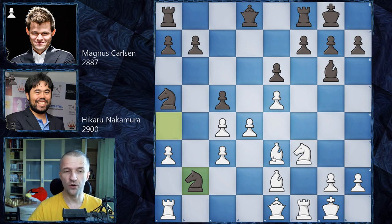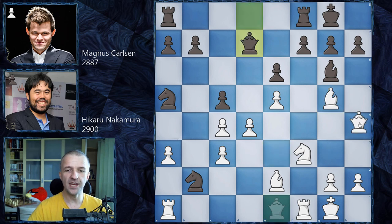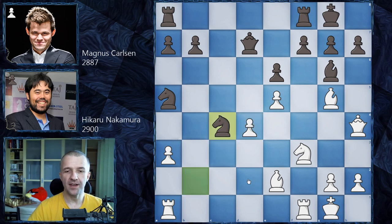Hikaru found another way with bishop g5, attacking the queen. Queen d7, then queen h4 with the idea of bringing the bishop to e7, attacking the rook and the pawn. There are also ideas with bishop f6 and maybe trying to checkmate on g7 — but that's probably just a dream. Magnus sees this and says: 'If there's no pawn on c5, you can't attack it.' We have c takes on d4, c takes on d4, and now Magnus simply grabs the pawn.